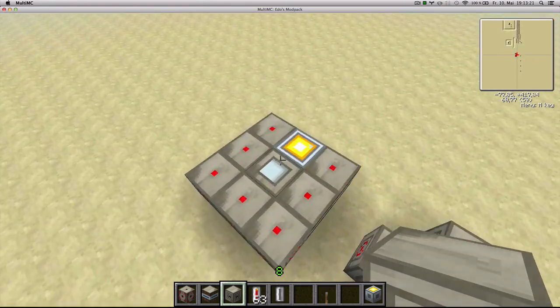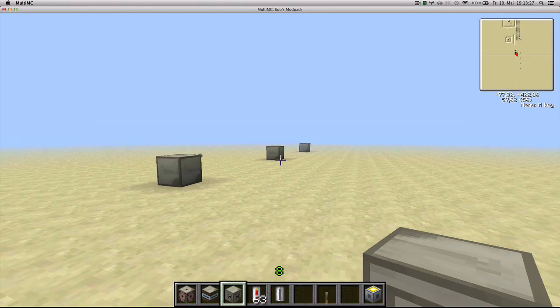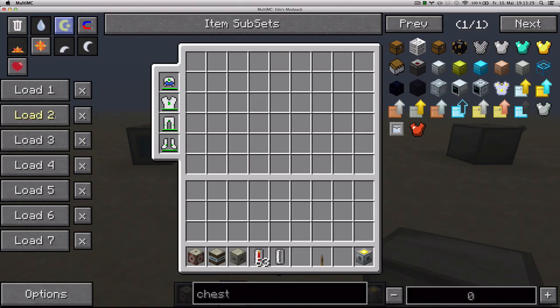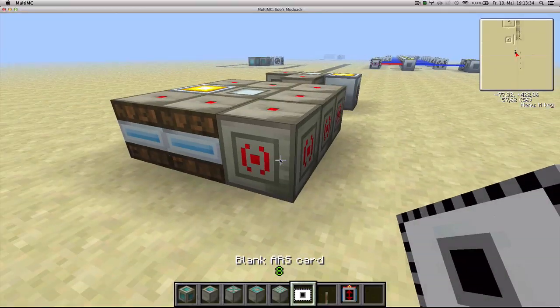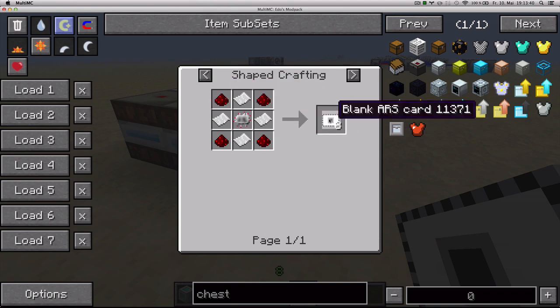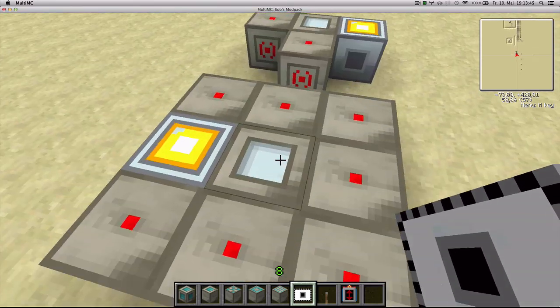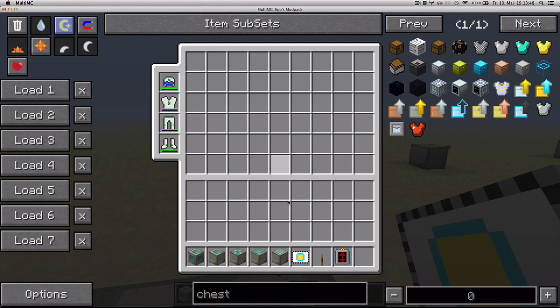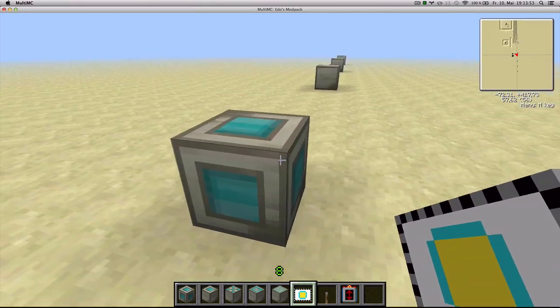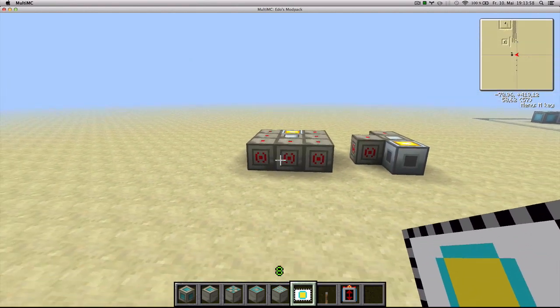I've got this force field core set up with a lot of upgrades, and I've got it linked to all of these projectors which I'm going to show you right now. But first I'm going to show you how to link the first projector. You want to craft yourself a blank ARS card — you can create 8 of them with 4 paper, 4 redstone, and 1 circuit. Then you right click your core and get this force field frequency card, which you can right click on a projector with so that the projector will be linked with the core.